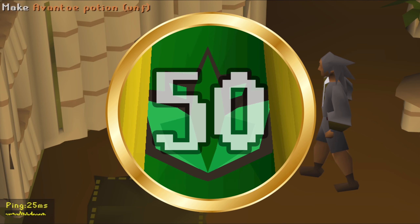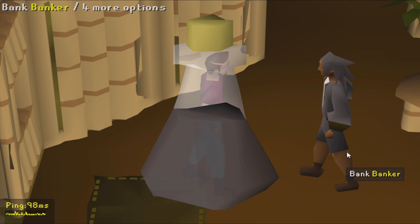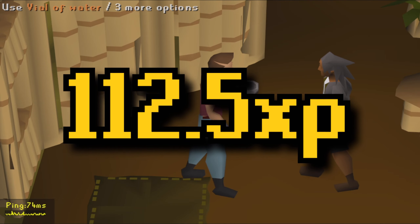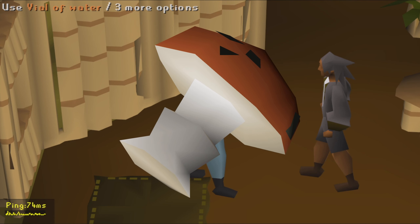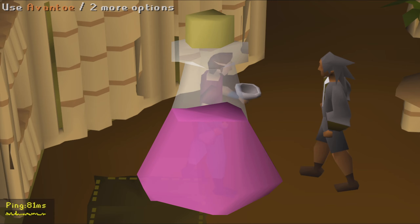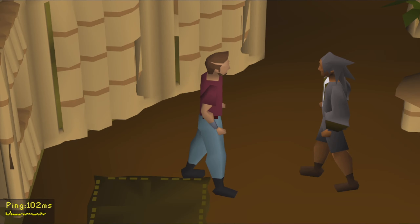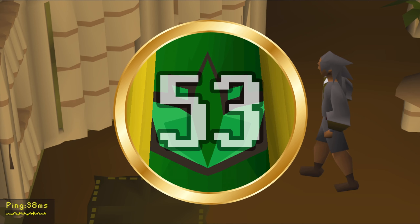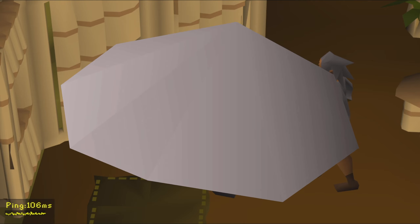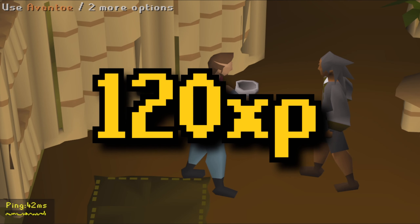At level 50 Herblore you can add snape grass to an avantoe potion to create a fishing potion, granting 112.5 Herblore experience. At level 52 Herblore you can add mort myre fungus to an avantoe potion to make a super energy potion, granting 117.5 experience. The last potion is a hunter potion, requiring level 53 Herblore, made by adding kebbit teeth dust, granting 120 Herblore experience.